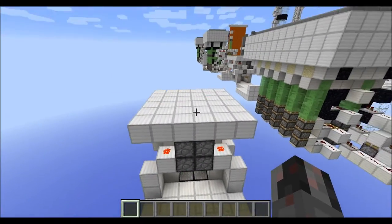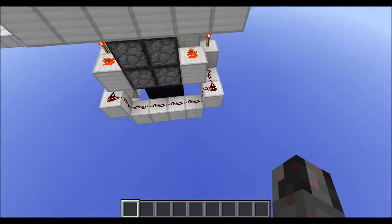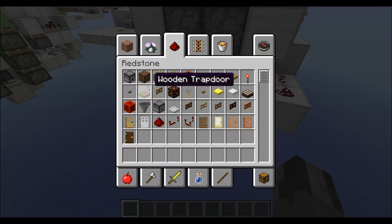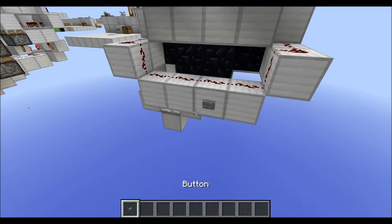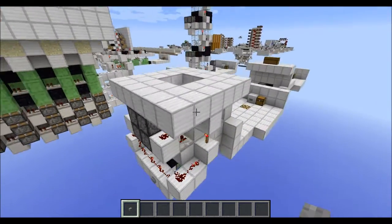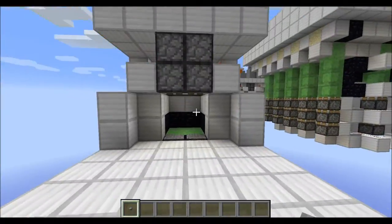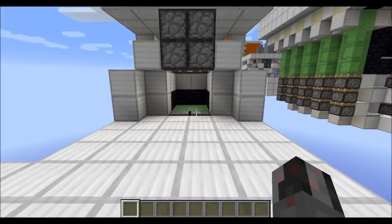If you want to use this as an entrance, all you have to do is basically run a line of power right to back here and the whole thing opens up again. So this is not only an exit but can also be wired up to be used as an entrance.